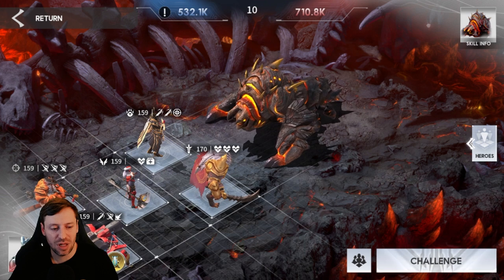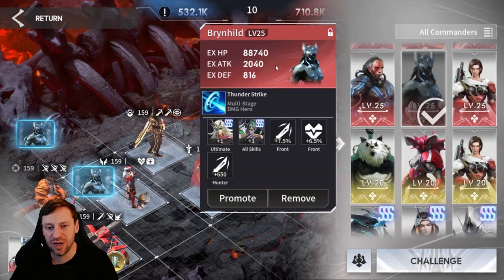Let me show you the commander. We've got Brian Hield — he doesn't need to be mythic, I did this as epic. The bonuses we get are for multi-hitters like Taylor, Bot Mark, anyone that's a hunter basically. You'll be able to see it on them because they have this target icon next to them. At the front you get extra attack, though I was testing and putting Anpu in the front makes him tank the boss, so that's not a good idea. I'm going to stick him back in the middle row. At the front, that extra HP is huge for Leo — he hits like a truck and his damage scales off HP. Our hunters also get a flat 650 extra attack.